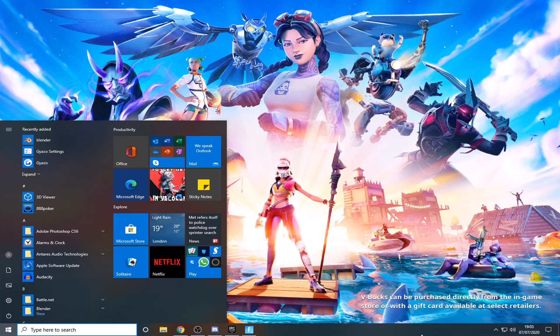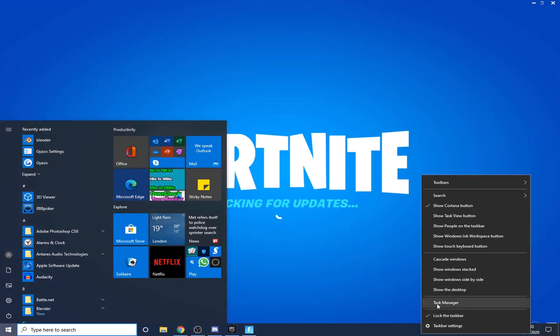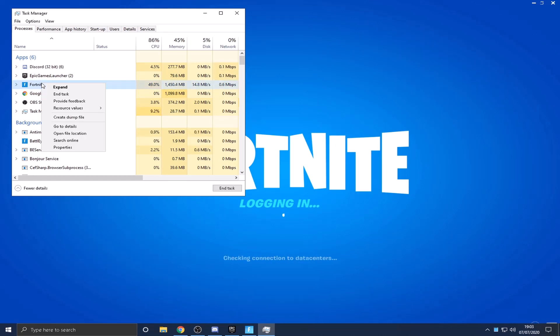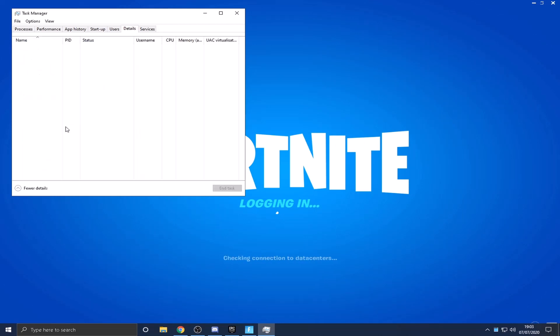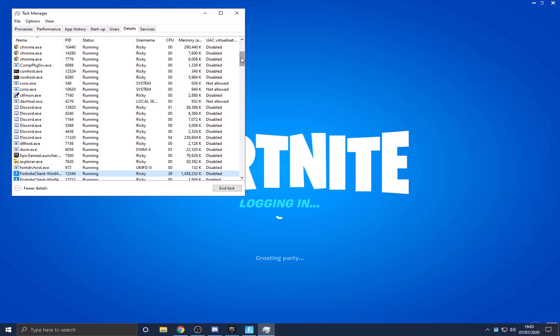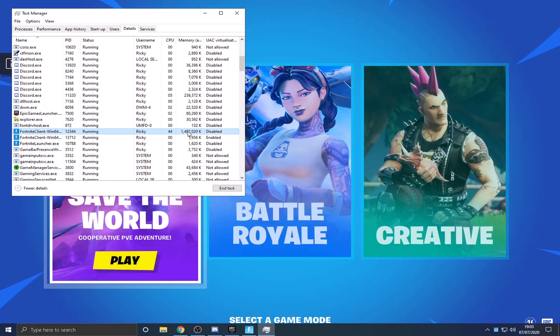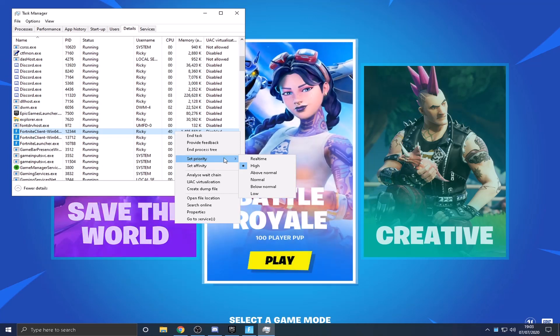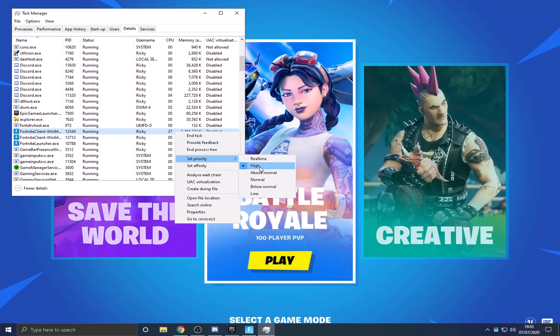Just right-click on your taskbar anywhere and open Task Manager — this is how to check you've done it right. Then right-click on Fortnite and click Go to Details. It'll highlight the biggest file. Right-click on that and click Set Priority. As you can see, it's now on Higher — it would usually be on Normal. So we've gone up to Higher, which makes the game perform much better and sends a lot more resources to the game.